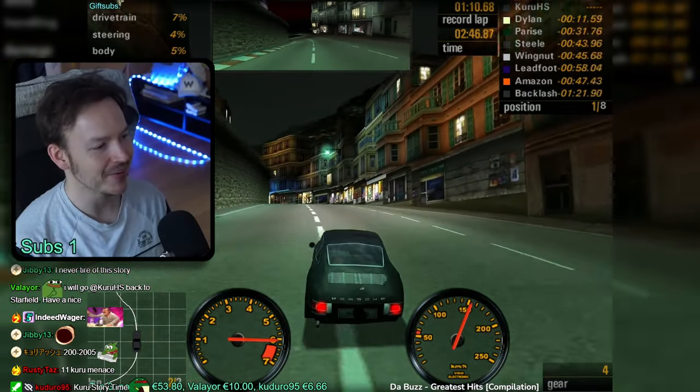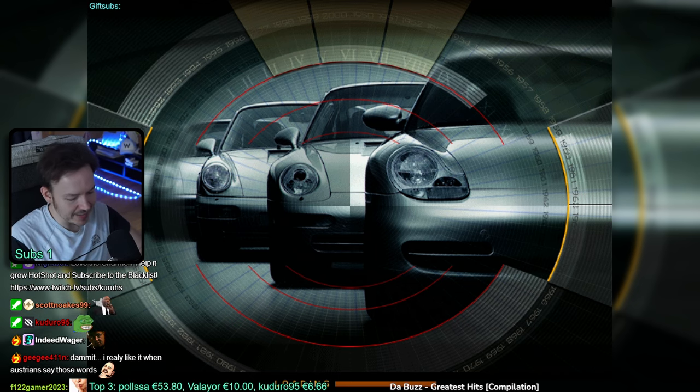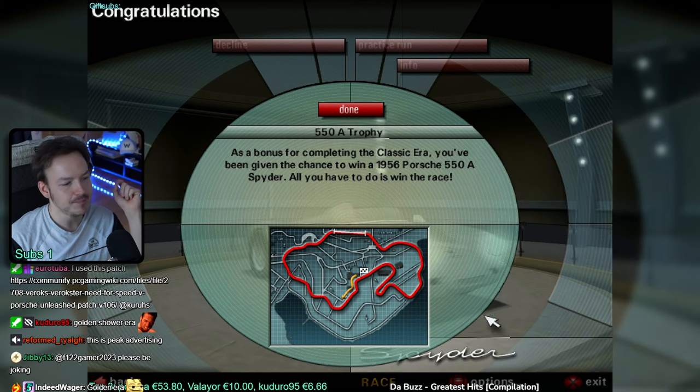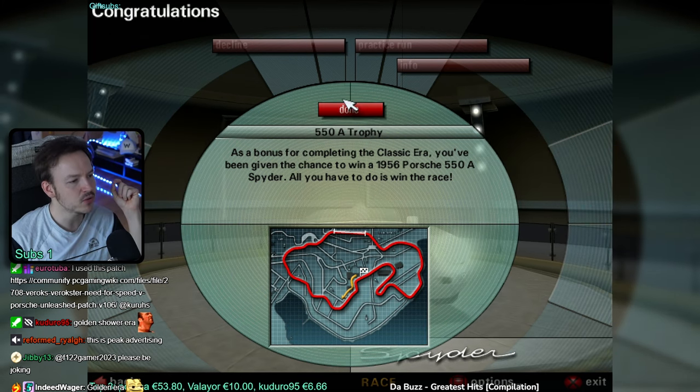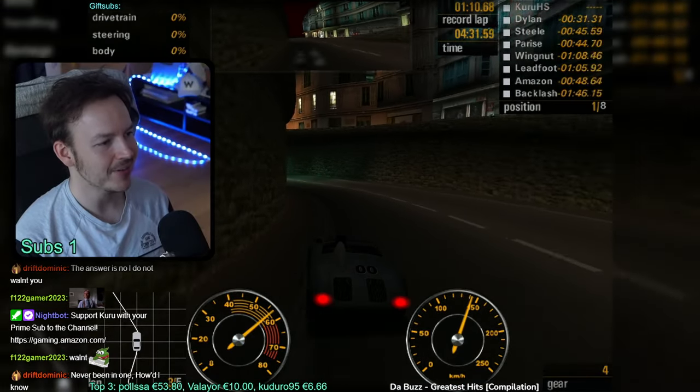When I was 11, I had zero social calibration, so all I cared about was winning. Classic Era is already beaten - you can win the bonus car for the Classic Era, but you do have to win the race. You can't decline, which is stupid. You know what was interesting about the Need for Speed tournament?